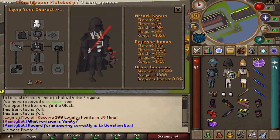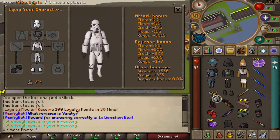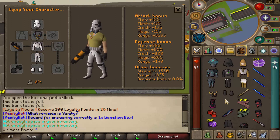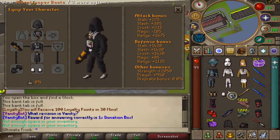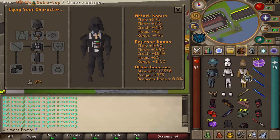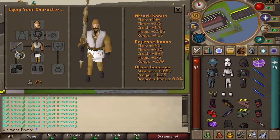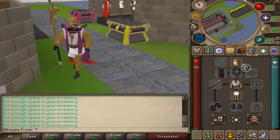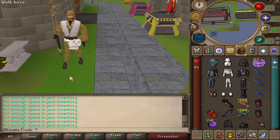The next set that we have got is going to be the full Stormtrooper set. This one does look very clean in my opinion. I am a huge fan of this set, and we have the Stormtrooper rifle — that is dope. So it seems that the Stormtrooper one is going to be more of a range set, with the Darth Vader one being more of a melee set. Next up, we have the Obi-Wan set. This also comes with an Obi-Wan staff. This is cool. I'm honestly a huge fan of how all these sets look, so we have like a mage, ranged, and melee set.